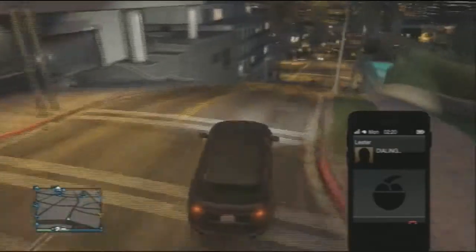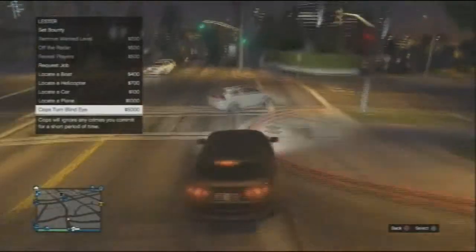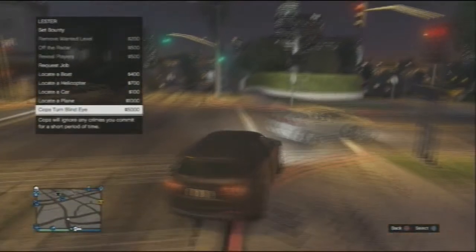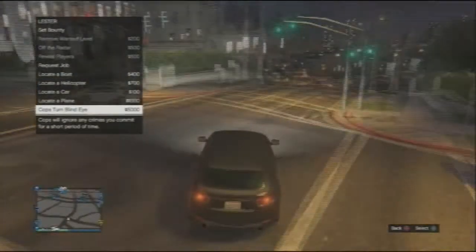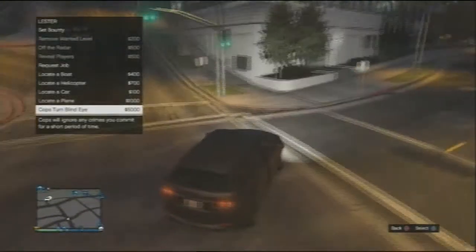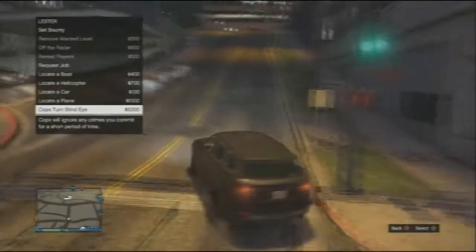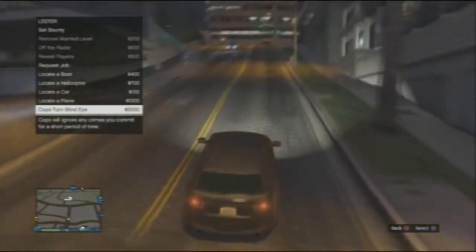Then you just want to call up Lester and go down to the bottom of the hill. Once you've called Lester, you want to hover over the 'cops turn blind eye' option at the bottom of your list, which costs 5,000. Since you can't afford that, it will bring up the PlayStation or Xbox message saying you need to buy some money.